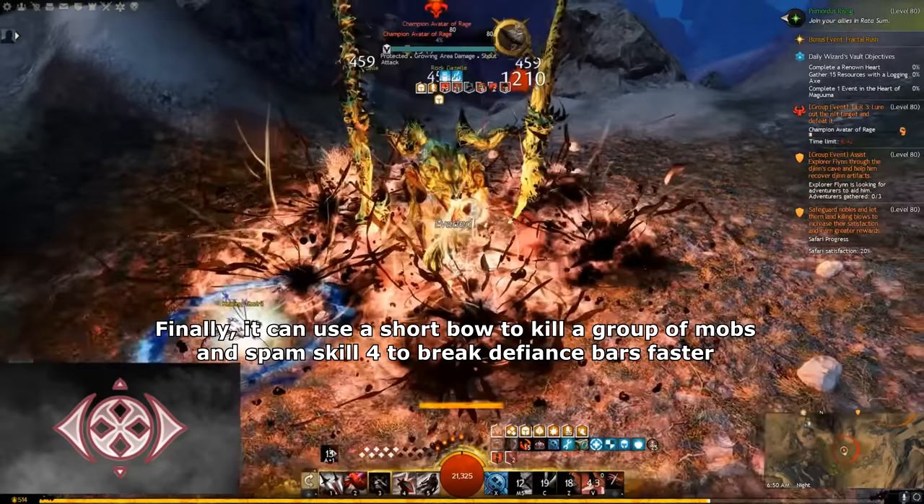Next is Elementalist. Catalyst is the strongest Elementalist spec. It has high DPS and high sustain, but it's not easy to master, since Catalyst requires a fast pace to use skills and swap elements. Any slight delay or mistimed skill use will result in a DPS drop. Other than that, it's a pretty solid spec to play in open world to clear many events without a struggle once you master it. So Catalyst has high DPS and high sustain, but is not easy to master. So Catalyst is S tier.